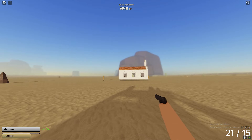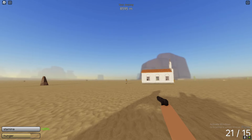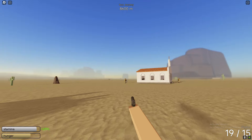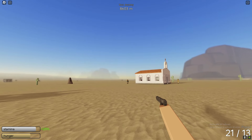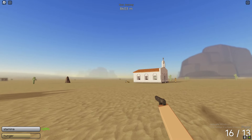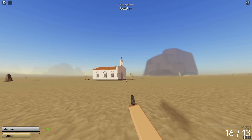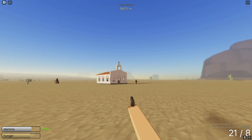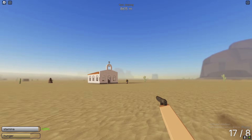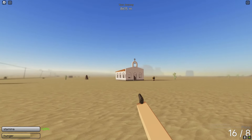We did end up defeating the vampire and we used the new engine. The acceleration is so good — it goes really fast, though it tops out at around 130 or 140 miles an hour as you can see. Either way, the acceleration is really good. I highly recommend using guns to defeat the vampire.